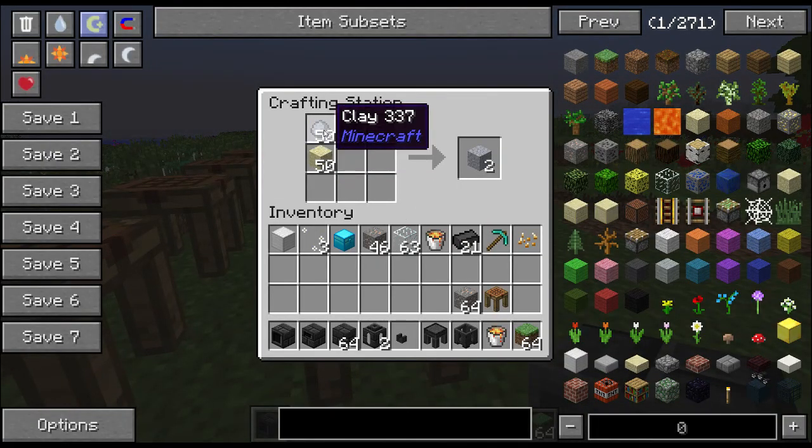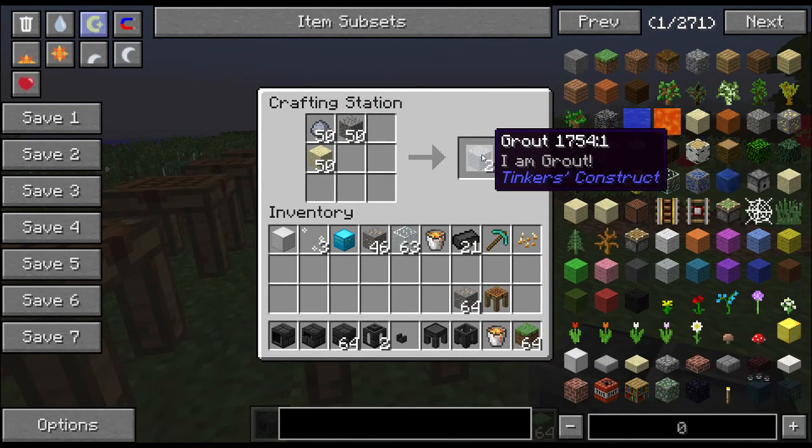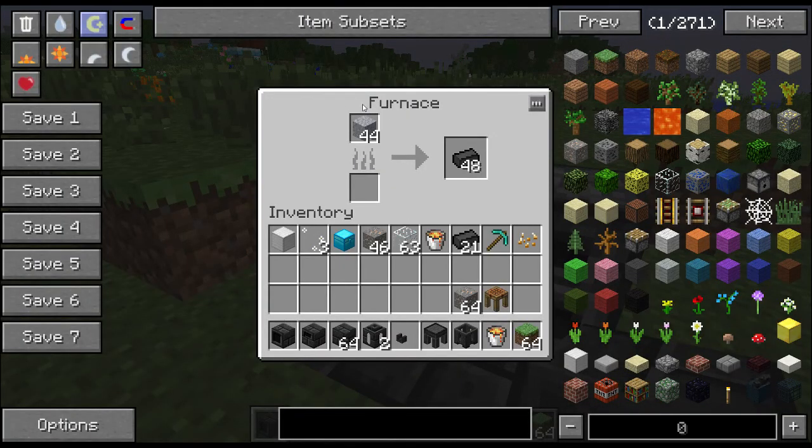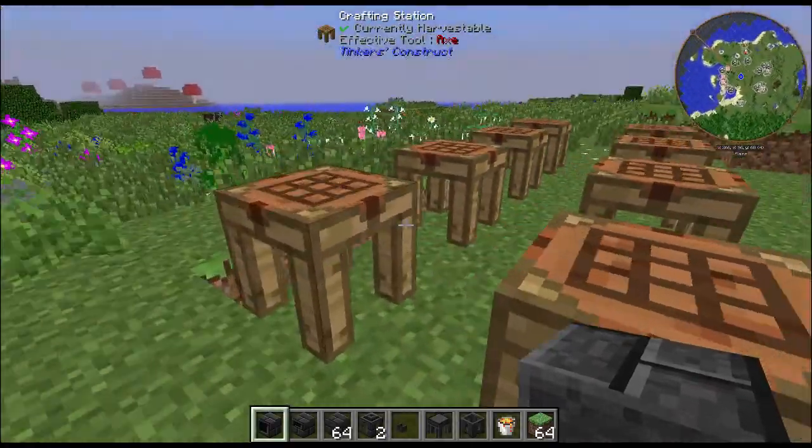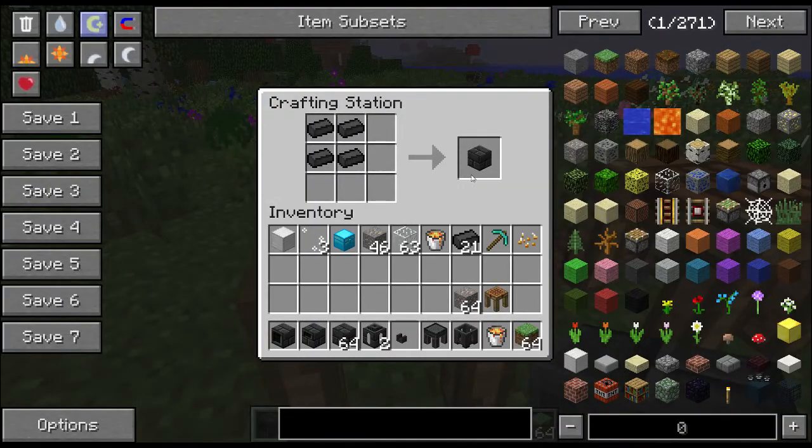First you'll need sand, clay, and gravel to make grout. Once you get your grout, you will take it and throw it into your furnace to make these seared bricks here. And once you've got a lot of these seared bricks, you will make them into seared blocks like so.